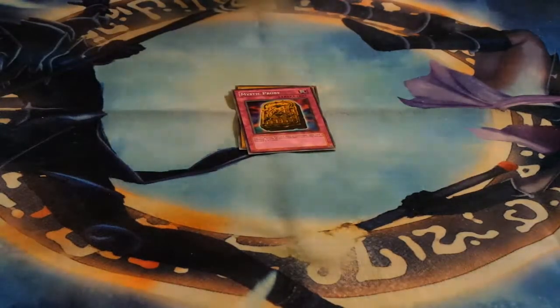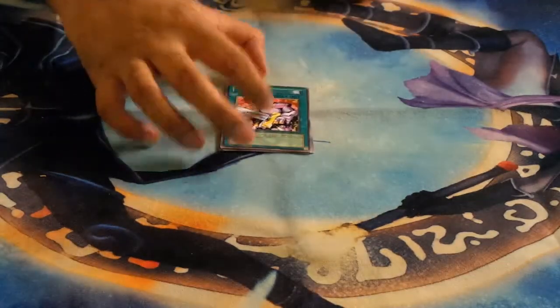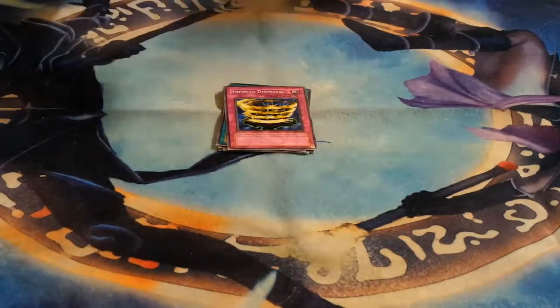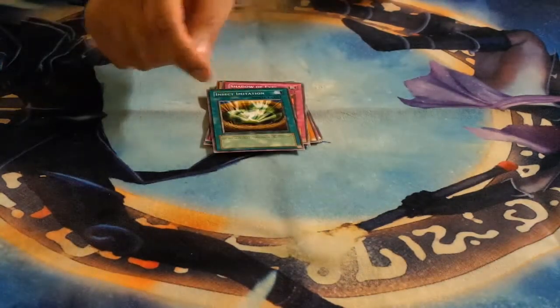We'll go Pharaoh's Servant next. Just difficult opening these — packs feel so stiff. We got Thousand Eye Idol, Mystic Probe, Four-Starred Ladybug of Doom, Insect Barrier, Nobleman of Extermination — I quite rate this card, it's pretty funny against some back row heavy decks. We got Infinite Dismissal, Darkfire Soldier Number One, Shadow of Eyes, and Insect Imitation. I'm not hoping for anything too major from these — the luck of getting really cool cards was quite low, but it's still pretty cool just to open it. That nostalgia is definitely something a lot of Yu-Gi-Oh fans can enjoy.